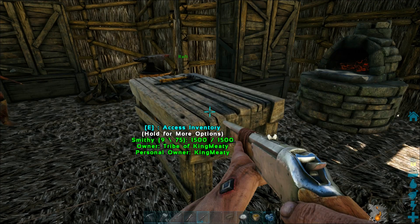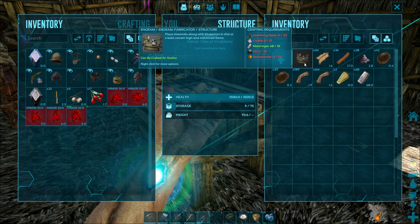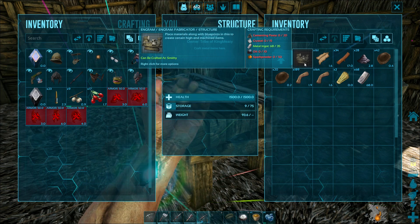I need to make a fabricator — that's fabulous. Maybe... okay, so I need some... we got rotten meat. We should have rotten meat in here. Got some narco berries.